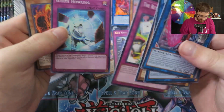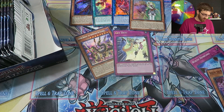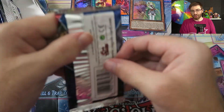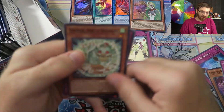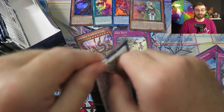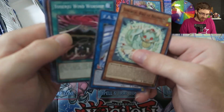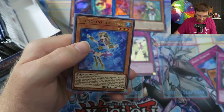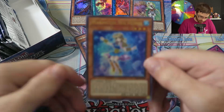Another White Howling — so I've got a playset now but still no prismatic secret rare. I'm doubtful we'll get one across all the boxes I'm opening for this set, but if we do, that's all that matters. We pulled Marincess Seahorse — happy about that because we need all three copies.